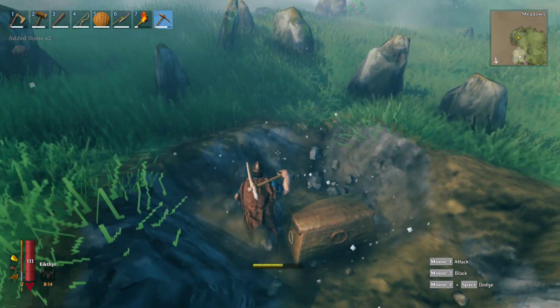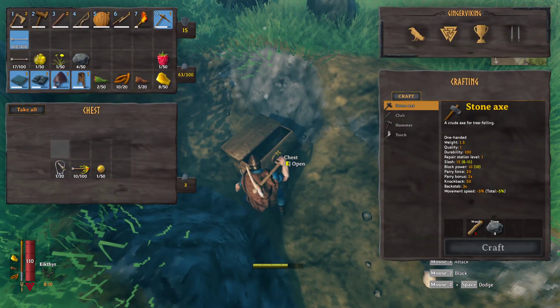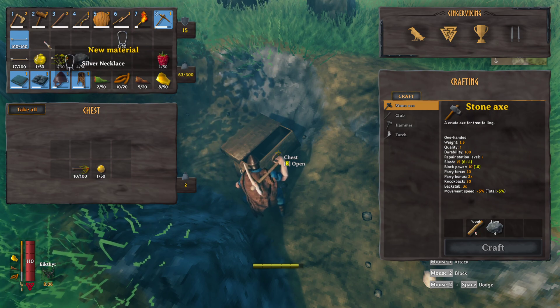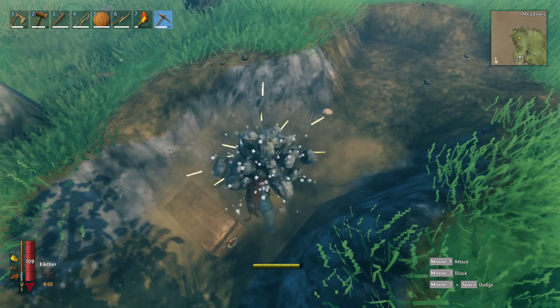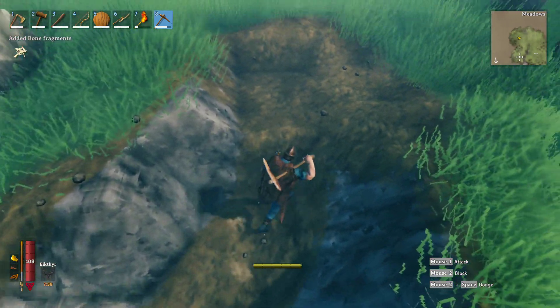Right there — Viking treasure. Loot it up. This is a first tier silver necklace, just a sellable. It actually drops fire arrows and also pearls — I believe only one — and skeletal remains as well for bones.